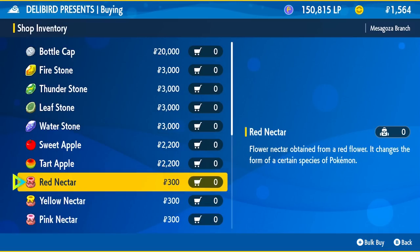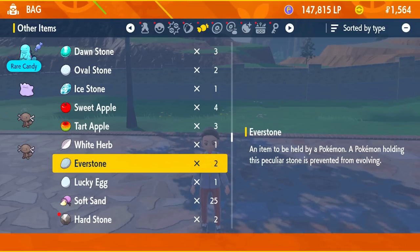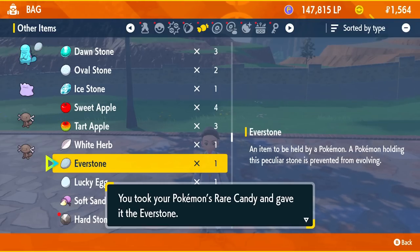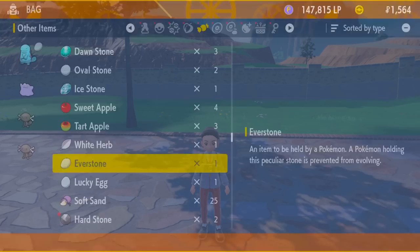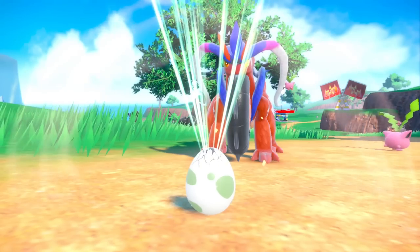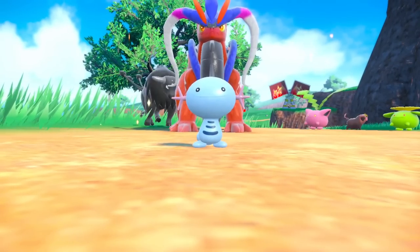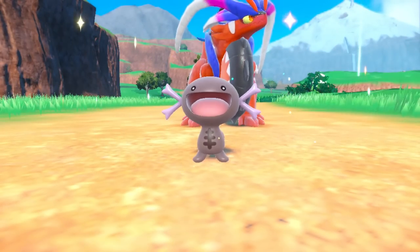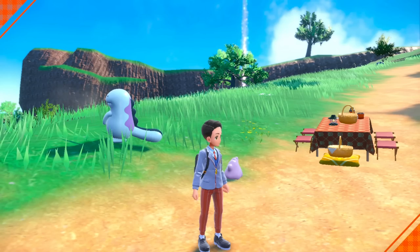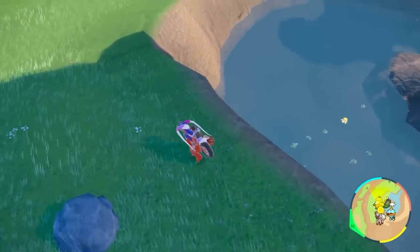With transferring compatible Pokemon comes regional form breeding, and for that you'll need the Everstone, which you can purchase cheaply from Delibird Presence. Put the Everstone on the regional variant you want to breed — for example, if a Wooper breeds with a Paldean Wooper and you give the Everstone to the blue Wooper, all the babies will come out as blue Whoopers. You can use this trick in the DLC as well, since it features Hisuian Basculin.